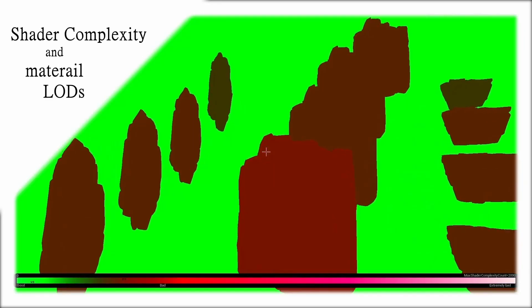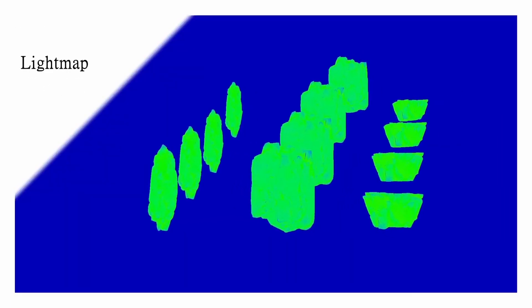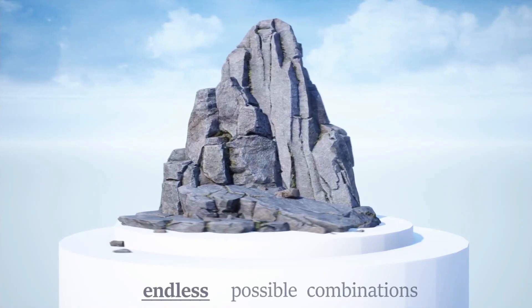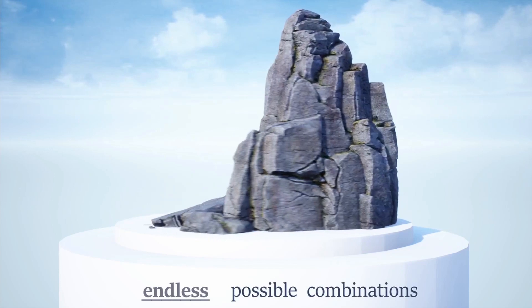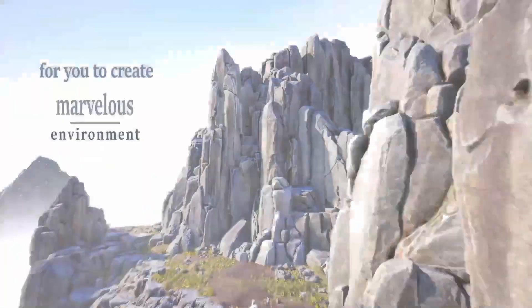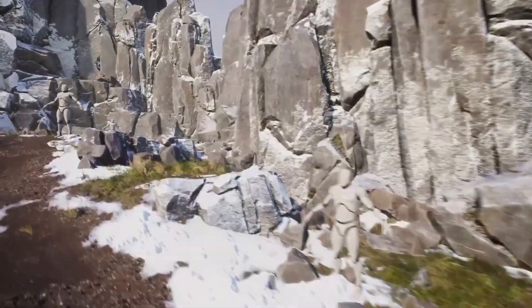There are 12 unique meshes with custom collision, vertex counts ranging from under 100 to about 16,000 depending on the rock or cliff. There are up to four LODs depending on mesh size, which helps with optimization. There is one master material and eight material functions with seven material instances and 11 textures. This looks fantastic — you can really quickly make any rocky scene you want.